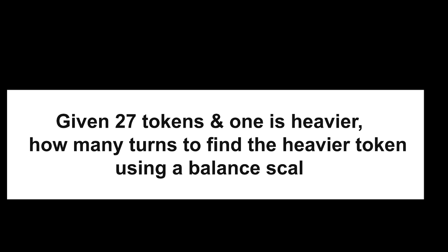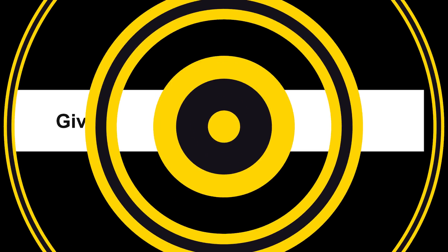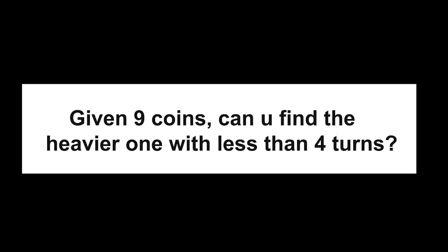So there is a question for you: if rather than nine tokens I had 27 tokens, how many turns would it take to find out which one is the heavier one? And can you reduce the number of turns to less than four, such that even in the worst case scenario, you will be able to find out the heavier coin? Can you do it in less than four turns, even in the worst case scenario?